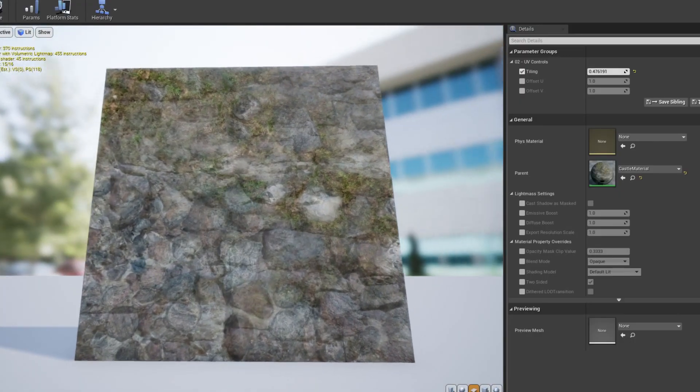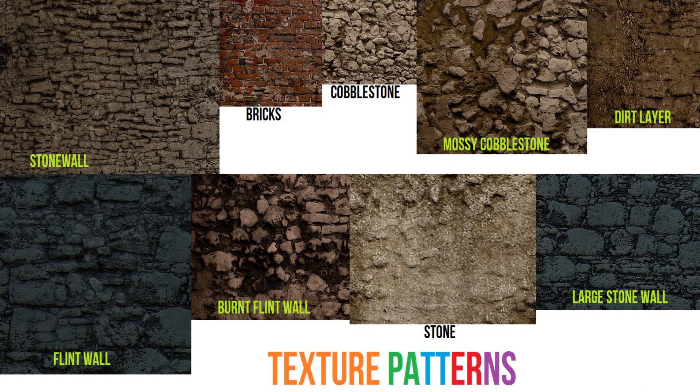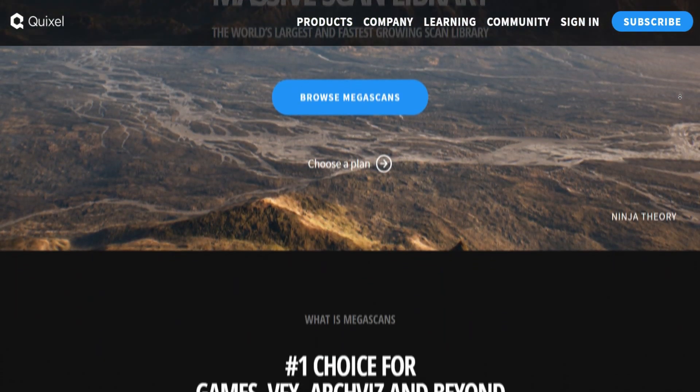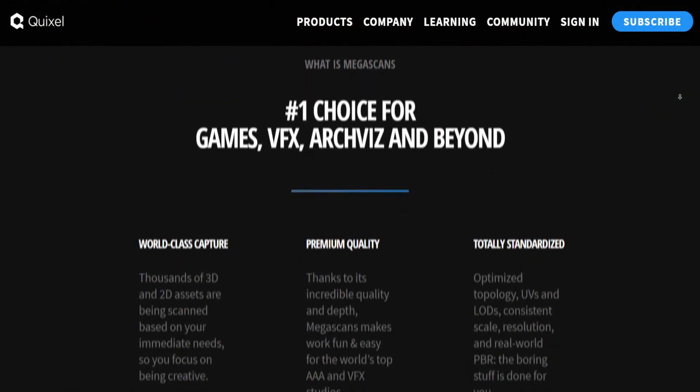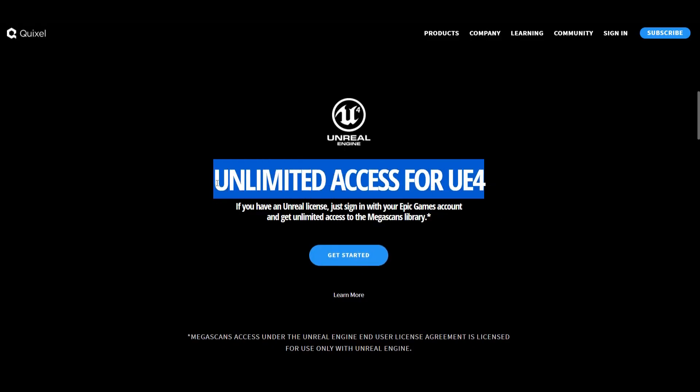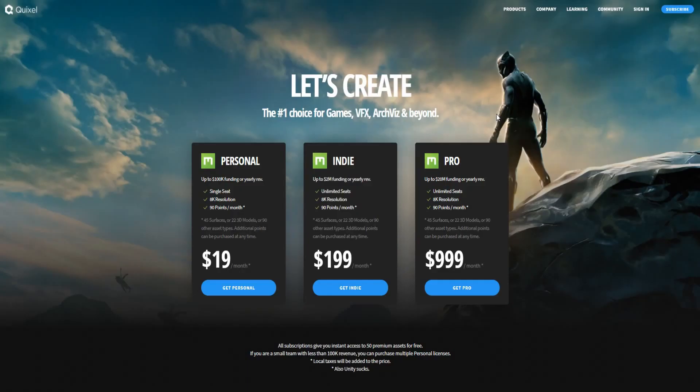So how did I make this material? I started by taking screenshots of the texture arrays used in the original game. So where can I find PBR textures? Quixel Megascans. And you know what's cool? It's absolutely free — absolutely free only for Unreal Engine users. For Unity, for example, it's still absolutely paid.